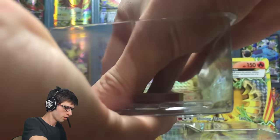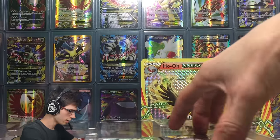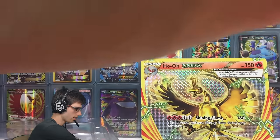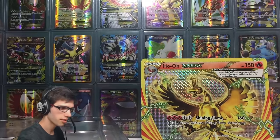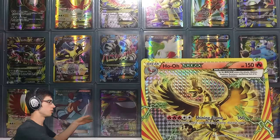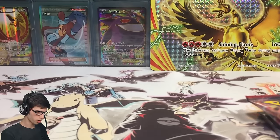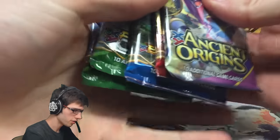There are one, two, three, four — lots of promos in this box, which is pretty cool, because if you don't get any pulls at least you're getting something for your money. We've also got the BREAK Evolution Box code card, which I'm actually going to keep for myself today because I'd love to see what it gets you in TCGO. Let me know in the comments if you've claimed one before and what you got.